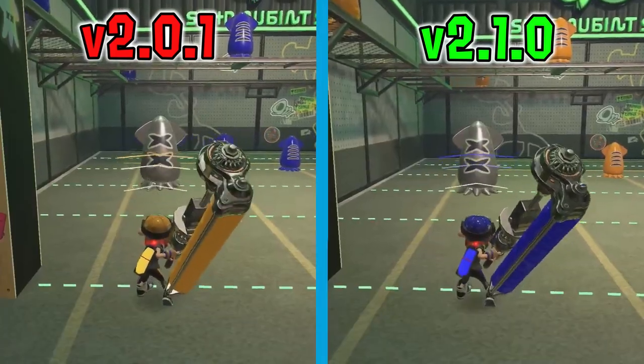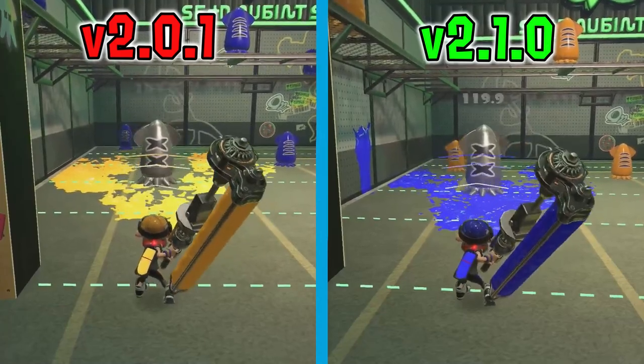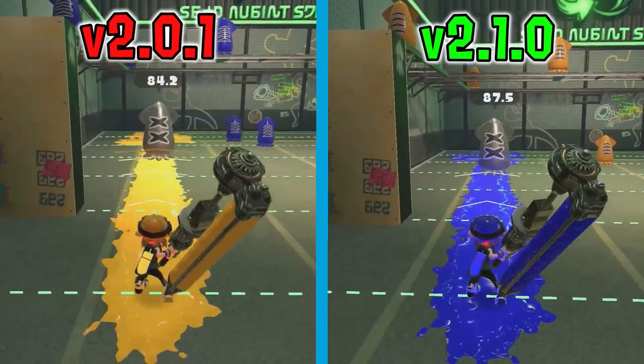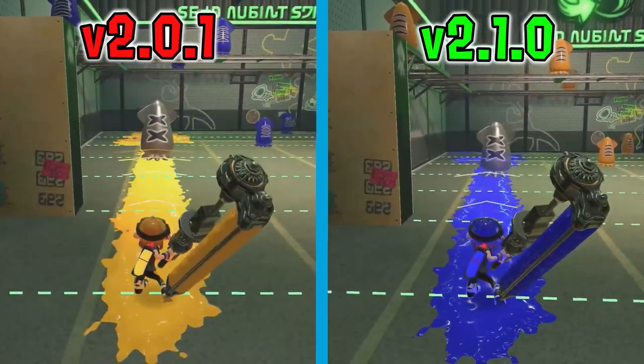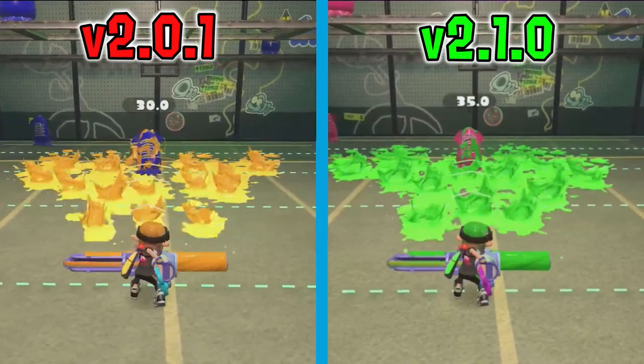Dynamo Rula got a very interesting buff. When attacking opponents from a further distance, the damage that is inflicted will be stronger than before. This is most likely to compensate for the sake of main saver that once was in Splatoon 2, but now Splatoon 3 doesn't have it, so it's kind of crap because it doesn't have it.